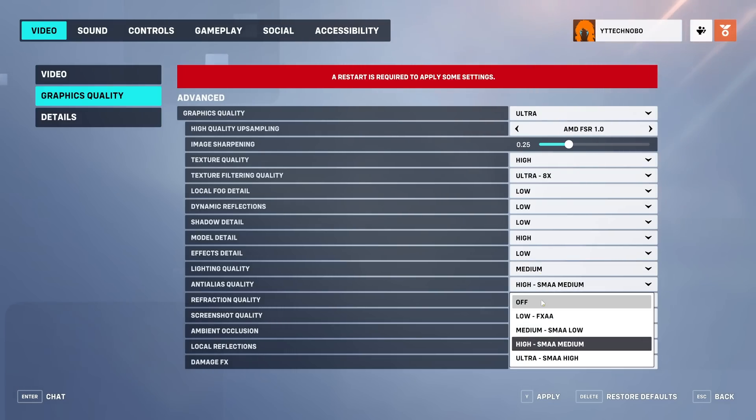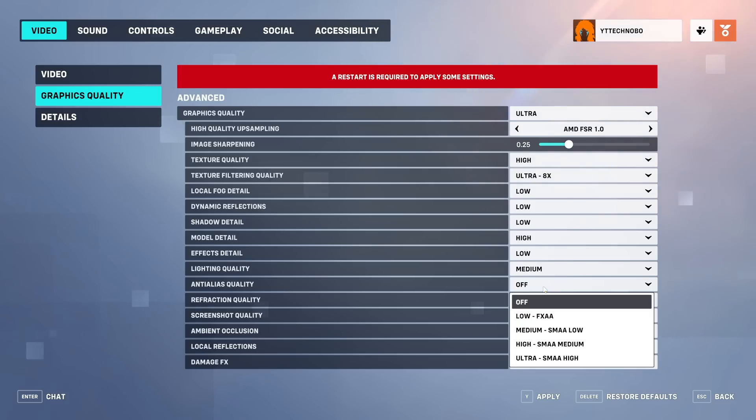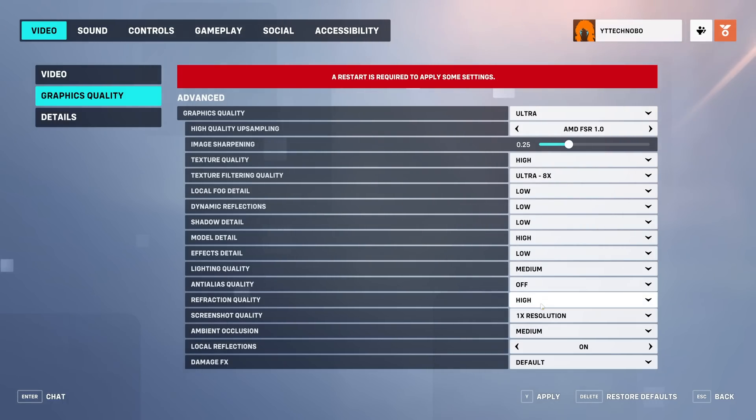Anti-aliasing quality — I'd recommend turning this completely off so nothing is artificially blurring your screen. Though it affects the smoothness of edges, if you really hate jagged edges you can set it to one of the options here. Note that FXAA blurs your entire screen, while SMAA is faster, and the options further down take a lot more processing power to look good. Refraction quality is the quality of light traveling through translucent or transparent objects — leave this on low. It can have a major FPS impact if you're seeing lots of glassy objects with light traveling through them.